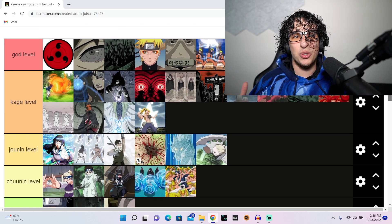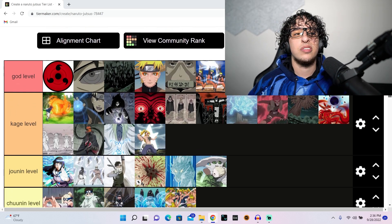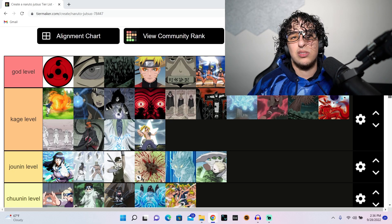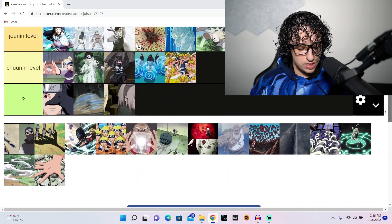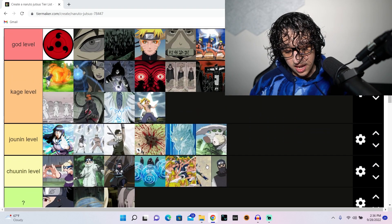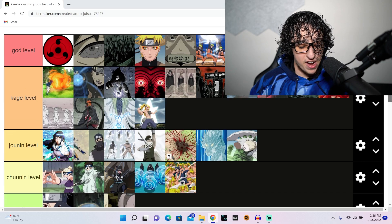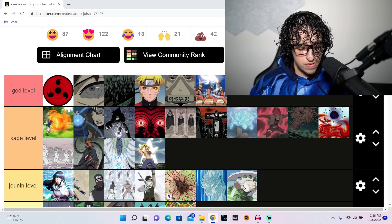Hinata's byakugan — I've never been a big fan of Hinata, hot take — so it's going to be only jonin level. Some people might be really annoyed by that but it's an opinion. I've just never been a fan of those jutsus. The hidden lotus — cool at the time, but it's aged out hard, very very hard.